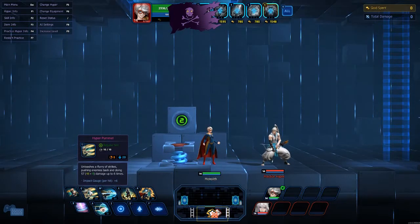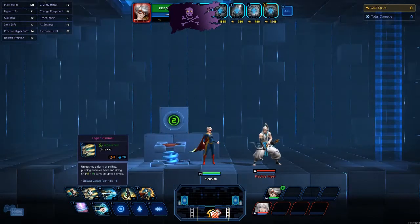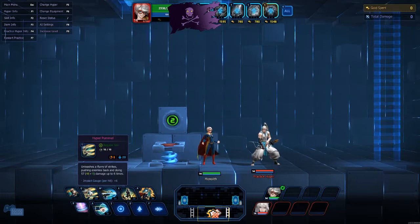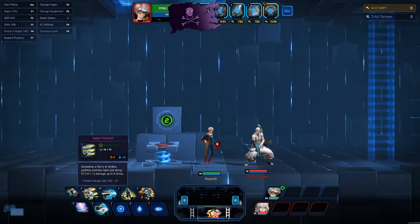Hyper Pummel is your Q — a flurry of strikes pushing enemies back, doing 57 plus applicable damage up to six times. The Hyper Impact gauge fills per hit by plus six. It jumped the gauge up to 36 just like that.